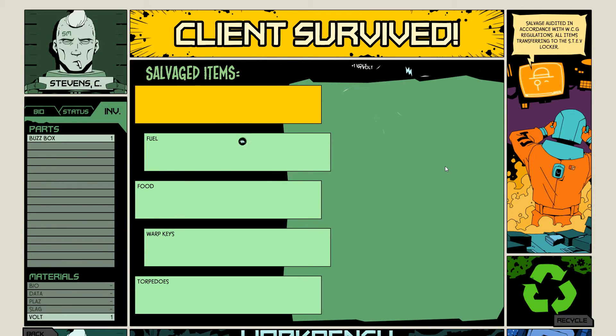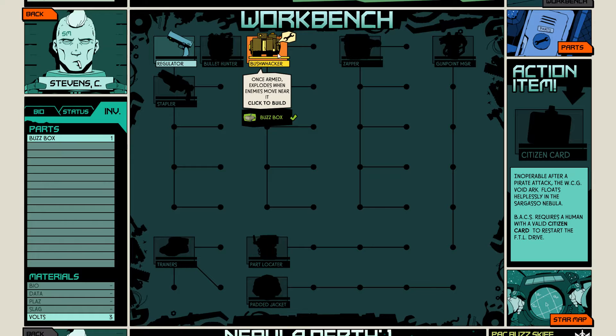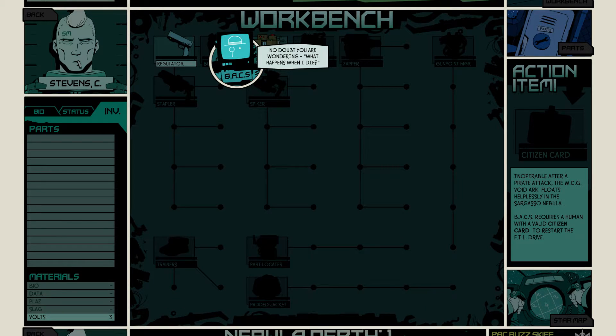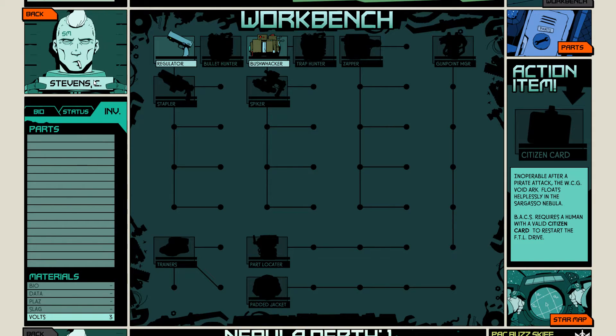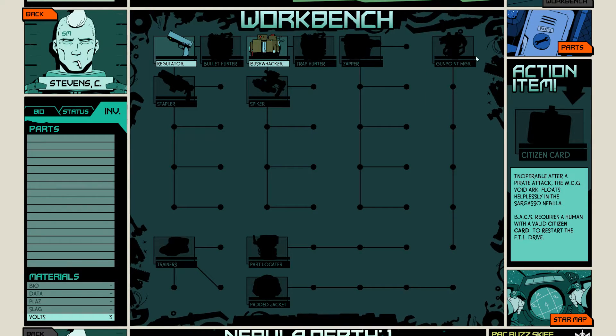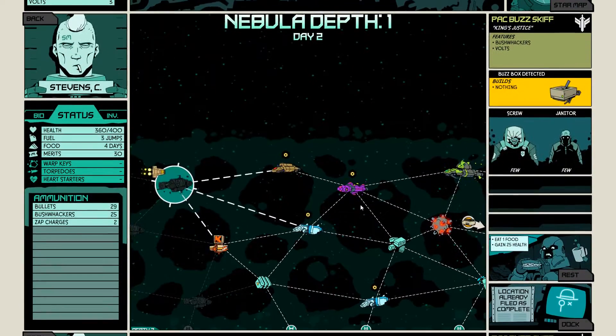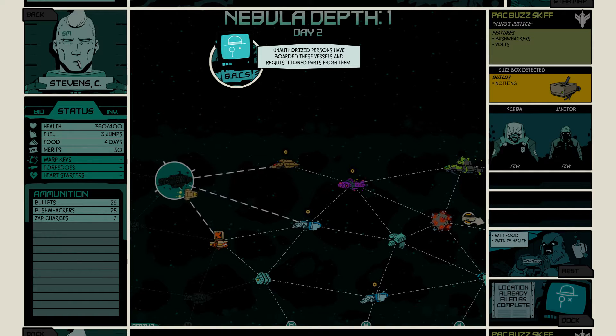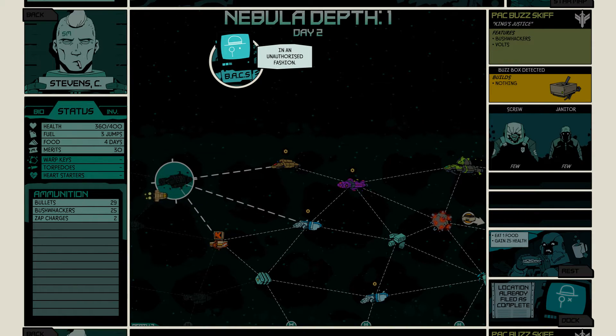I guess I recycled the triple-A batteries — get a couple volts. Materials are used in the parts locker to build parts. Workbench — once armed, explodes when enemies move near it. Click to build — yo, this is so cool. So if you die, your character Stevens would die, but you come back as a new character and have everything Stevens has unlocked. So once you build stuff, you've got it for good. Unauthorized vessels have boarded these vessels and requisitioned parts — like I'm doing, in unauthorized fashion.